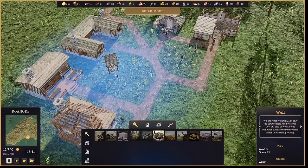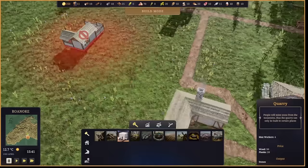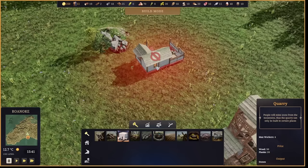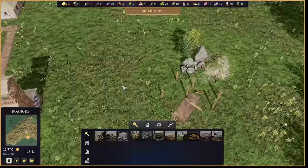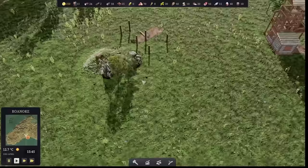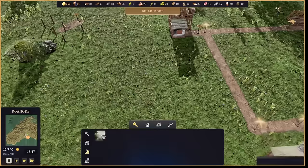We'll build ourselves a well and see if we can bring some wellbeing to our people. We need somebody to gather stones, so we could build a quarry. The quarry workers will probably go out to sources like this - people will mine from the mountain, thus the quarry can only be built in certain places. We'll build it there and say they're going to mine out that stone. Unfortunately, we can't click on this source and see what's there. Other games do sometimes show you there's a finite amount of resources and how much, but in this case, no.